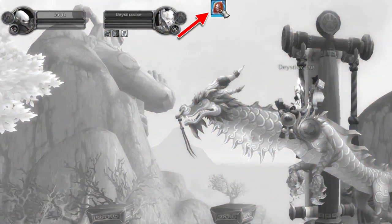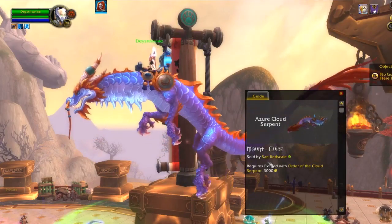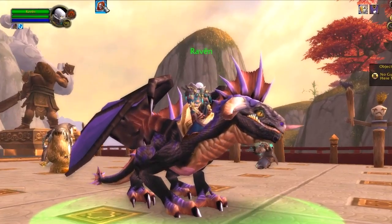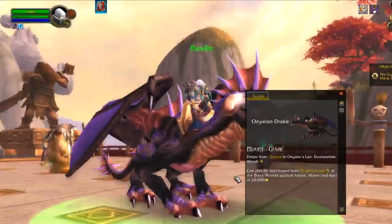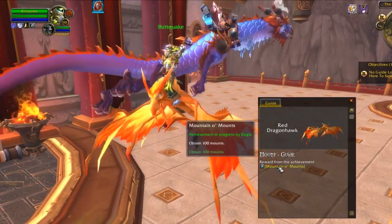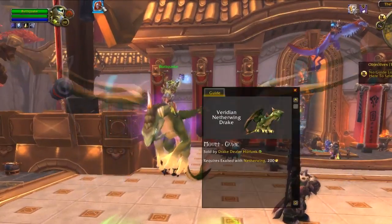When you target an NPC, whether it's a rare elite, boss, pets, or another player with a mount, the NPC Journal button will appear and clicking on it will instantly load the guide for the targeted NPC. When I target this player I can instantly load a guide that tells me about the mount and how I can get it. Some of the guides will have extra details as required.